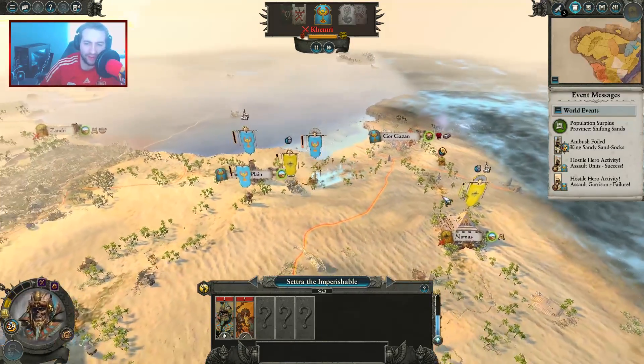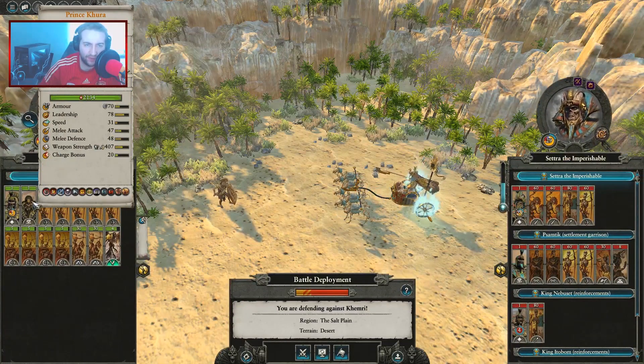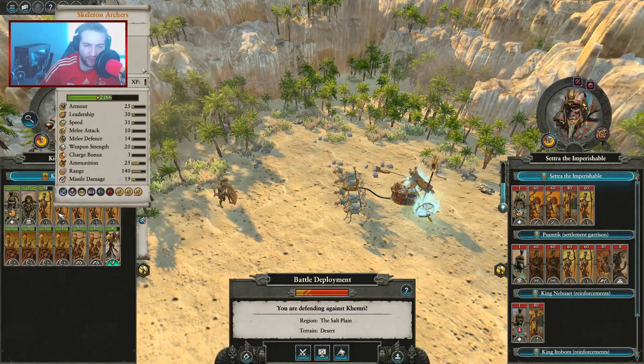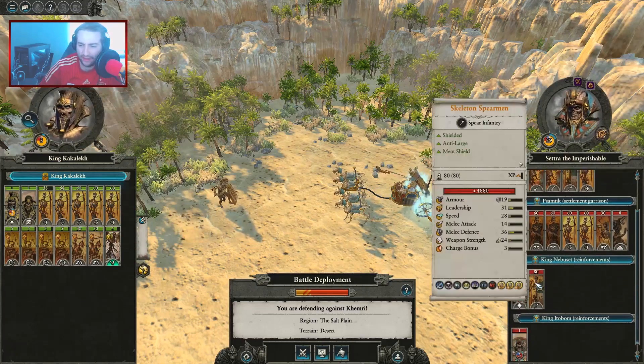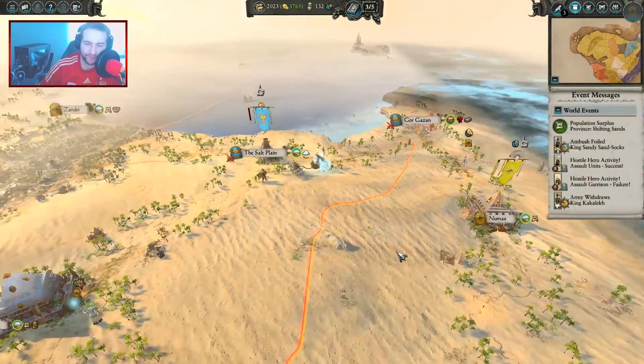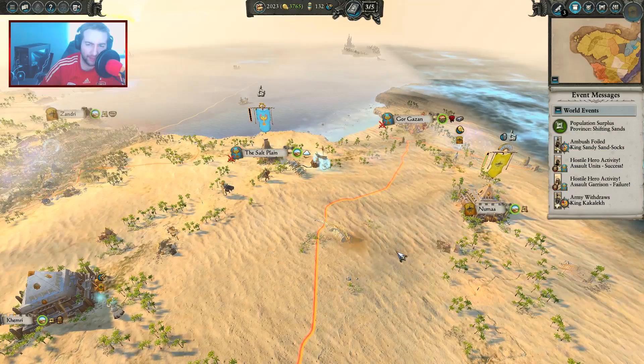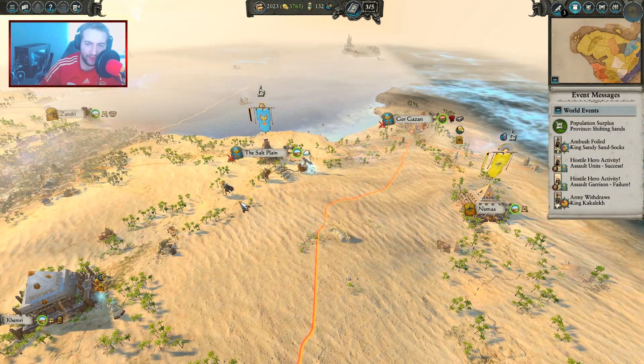Looks like they're going to attack me here — Settra the Imperishable. Interesting. I may have to run here, even though I've got quite a lot of troops they're mainly missile. He does have a lot more infantry and he's got Tomb Guard. Let's retreat and hope they can't chase me. I think they're going to probably be able to catch up with me here though — that's not far enough away.